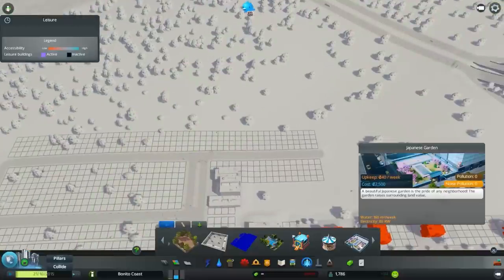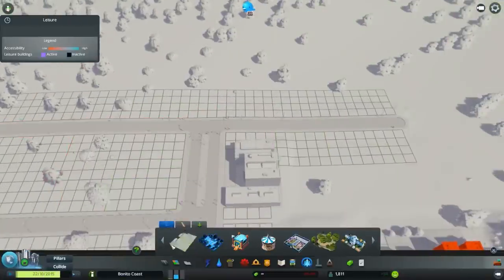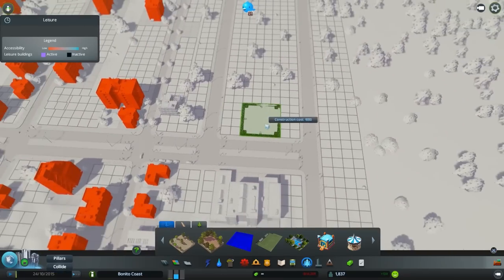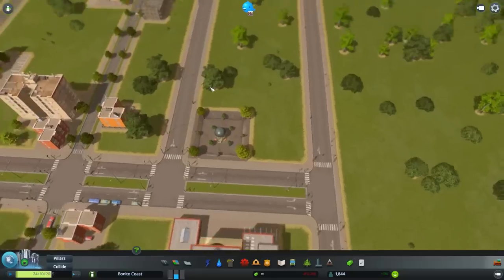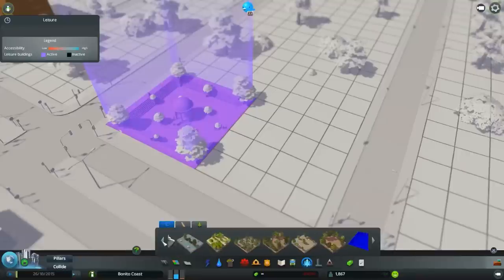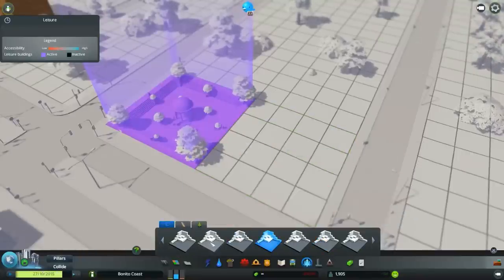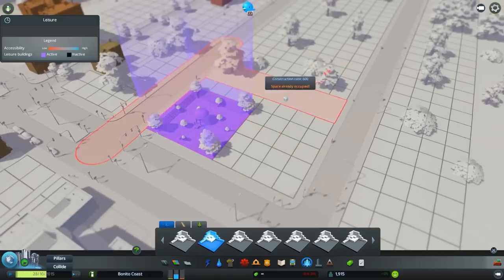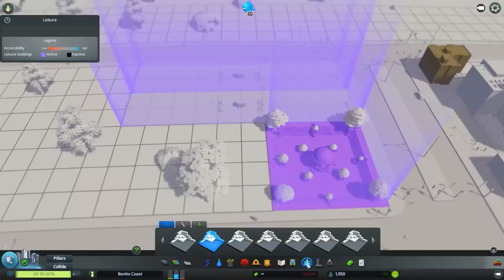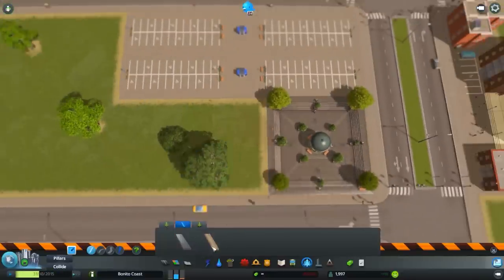In this episode it is going to be more about design, because in episode one we just had to make the beginning and lay some roads — there's nothing really you can do. But now as we go, I've downloaded some mods — some beautiful parks, there is a plaza, really beautiful, I like it.